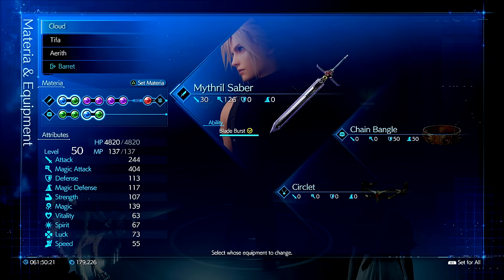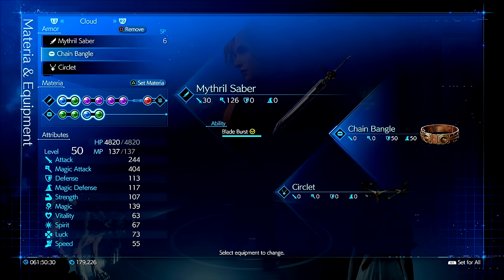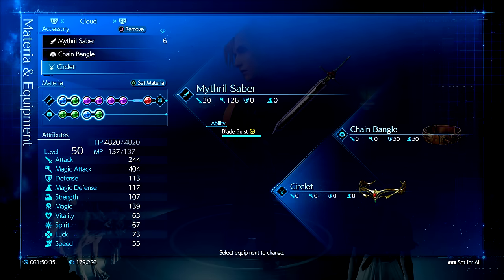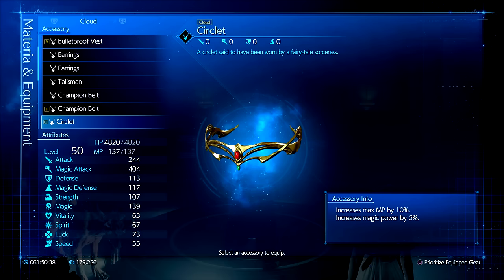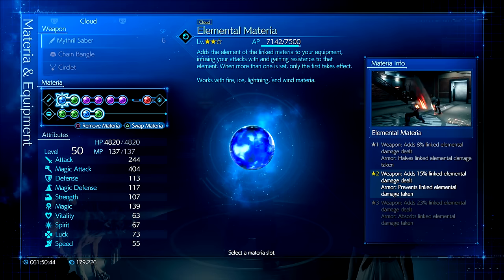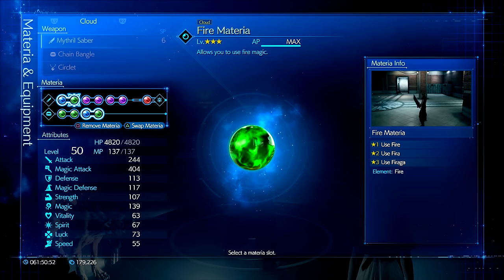Before we wrap this up, I want to talk a little bit about a black mage build for Cloud. For a magic-based build, Mithril Saber is the weapon of choice due to the massive amount of magic attack that it has. For armor, the Chain Bangle is the best to use as it gives four material slots and has balanced 50 physical defense and 50 magical defense. The accessory I recommend is the Circlet — if you click on it, the text reads that it increases your max MP by 10% and your magic power by 5%, which adds up very well in this build. As far as materia goes, we're still rocking the Elemental on the weapon but this time we have it combined with Fire. Also to note, if you put Elemental and link a materia with it on your armor slots, anytime you get hit with that element you will heal for that damage instead — super useful, which we will talk about in an upcoming video.